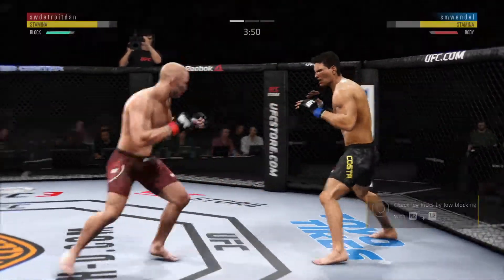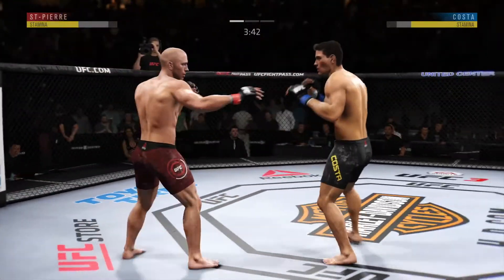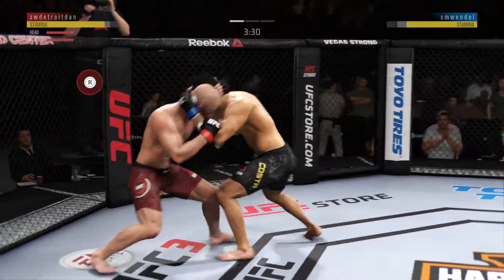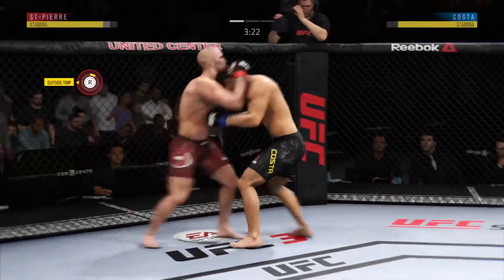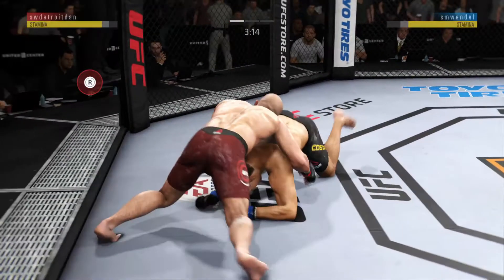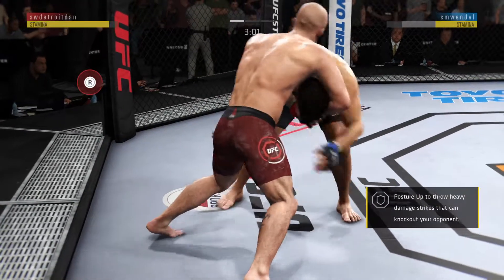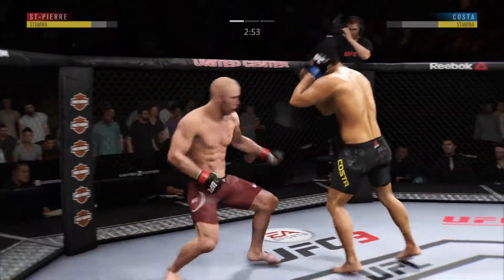Misses a huge hook to the head. Right hand forward now, switching to southpaw. And lands a good shot. They lock up the clinch. That knee might have landed there. Battling for hooks. Trips the leg, and he's got him down. One overhook, one underhook. And they separate.